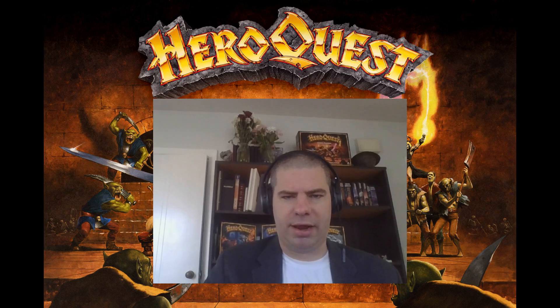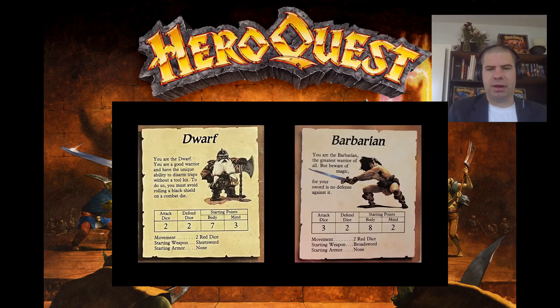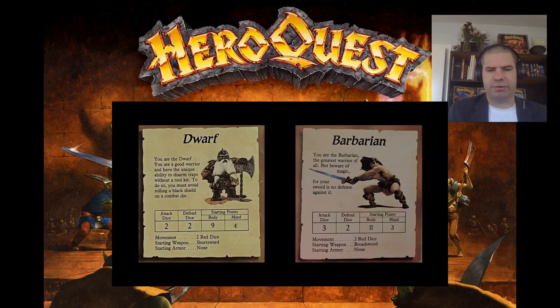First, the raw stat array. I consider raw stats to be body points, mind points, movement dice, attack dice, and defend dice. Dwarves are traditionally tougher than other species, so the obvious solution was to provide an additional defend die. However, the hero's equipment already grants their defense a substantial advantage over their offense, so I looked in a slightly different direction to show off the dwarf's resilience. The dwarf gets a basic stat array of plus two body points and plus one mind point. This keeps him a little ahead of the barbarian in mind point count and allows the body point gap to widen slightly between the dwarf and the barbarian. The fully advanced dwarf has nine body points and four mind points.